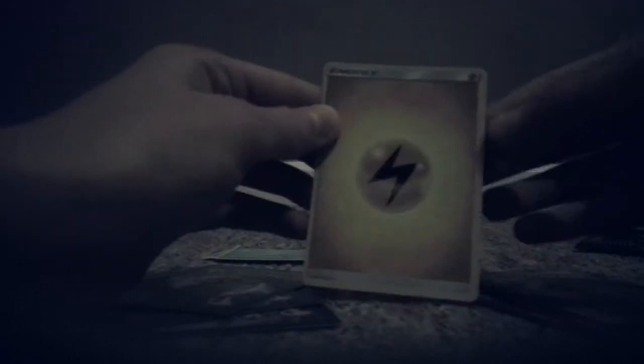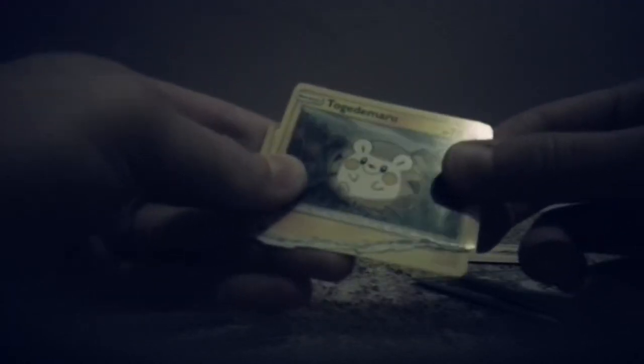Let's flip one card and it is an Energy. Okay, so the next card we're going to rip... oh, I can't rip this one. It was a Togedemaru — I can't pronounce that, but it's fine. Okay, the next card is a Zubat.